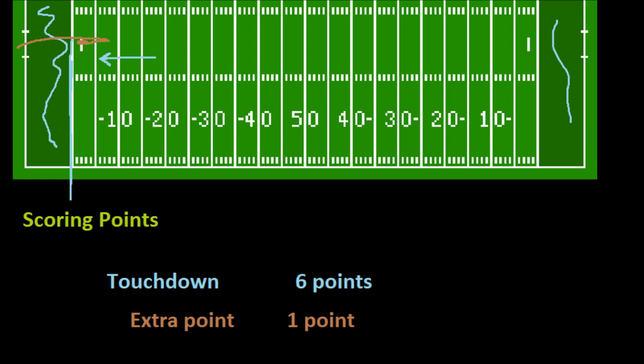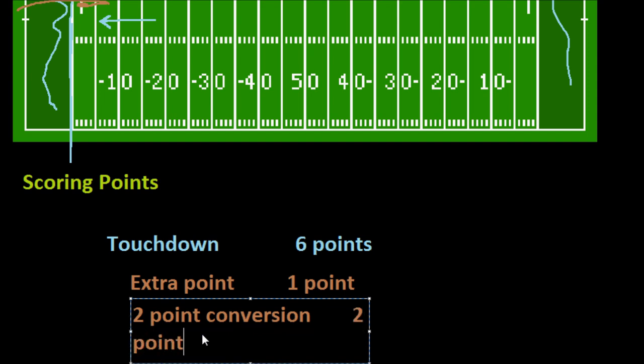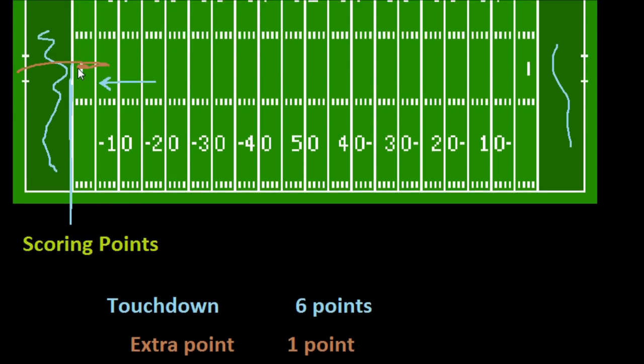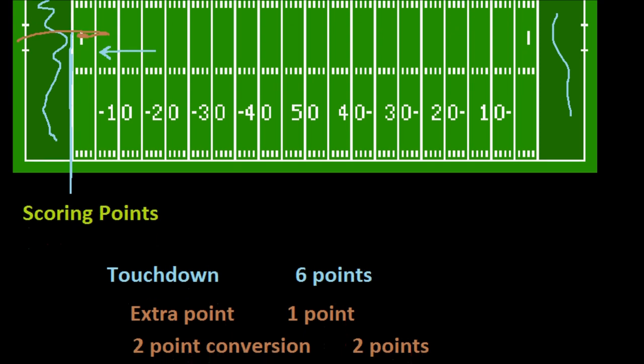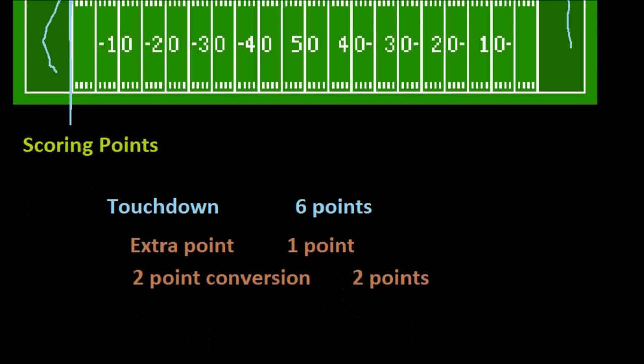The other option you have would be to go for the two-point conversion, which is worth two points. This is also a free play after the touchdown. If you decide not to do the extra point, you still put the ball on the two-yard line, and then you have the option to try to get the ball into the end zone again — you can either run it in or pass it and catch it in the end zone. If successful, you get two points. Teams don't always go for this because you only get one chance and the defense is there trying to stop you, which is generally why teams stick to the extra point.